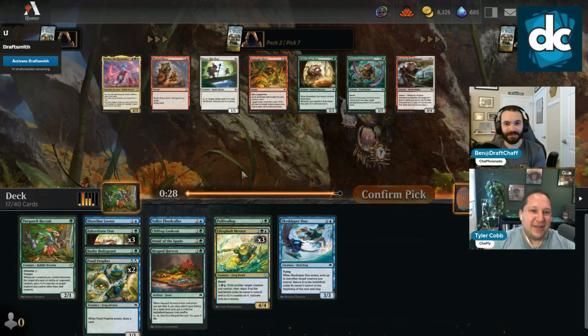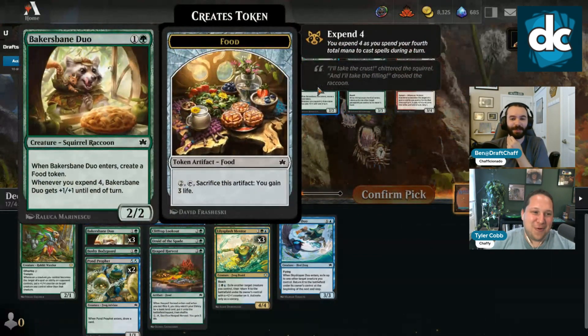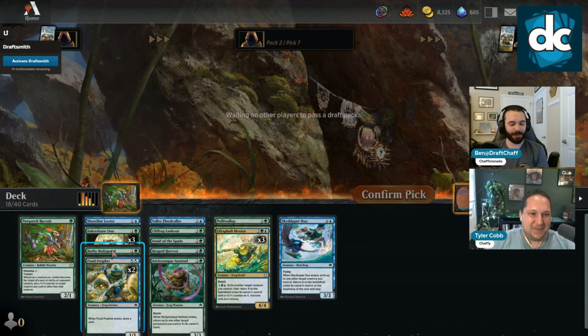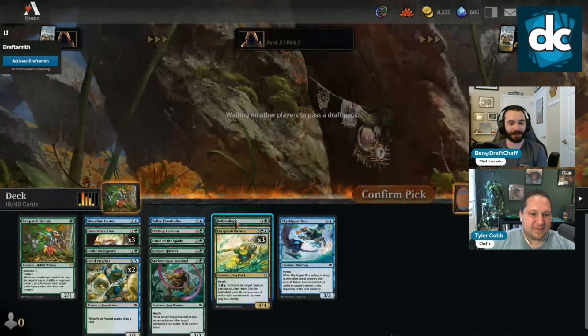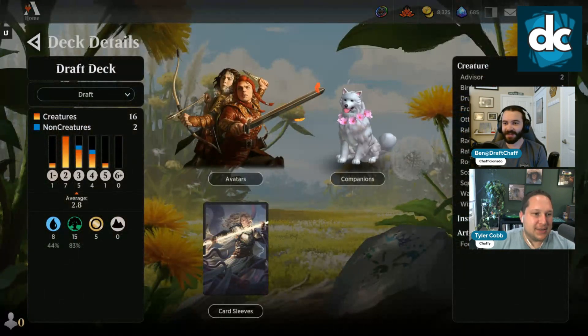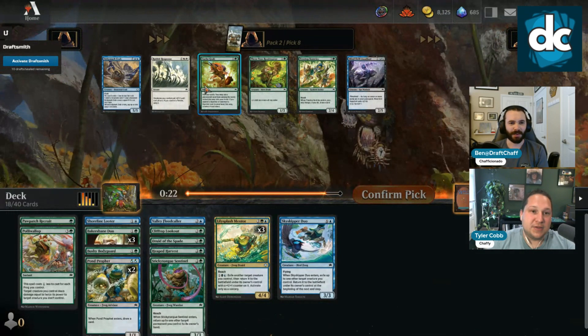We have at least Mentor — decent body. Baker's Bane into Drew the Spade or Mushy Bodyguard. Clifftop's great — can we flicker this a million times and draw all our lands? We're just a Simic value deck. There's a Sentinel here too — we want our first Sticky Tongue over our fourth Bigger Spade probably. Our two-drop slot is looking pretty stacked. We wouldn't pass Poly Wallops at this point — I'd love to see a couple more.